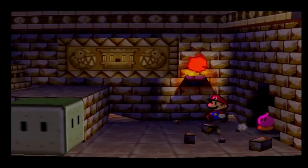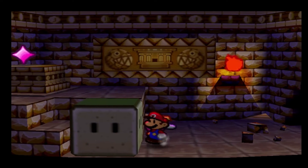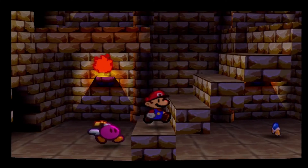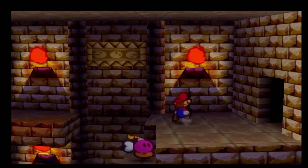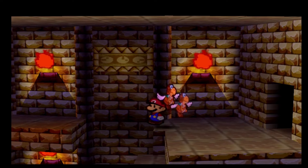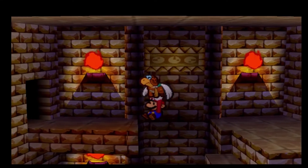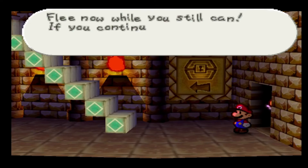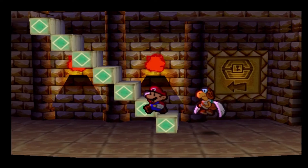Let's go through this door. So we can't go through that door yet — we gotta go get a special type of hammer to get through there. So we gotta go walking through here and see where we're heading.